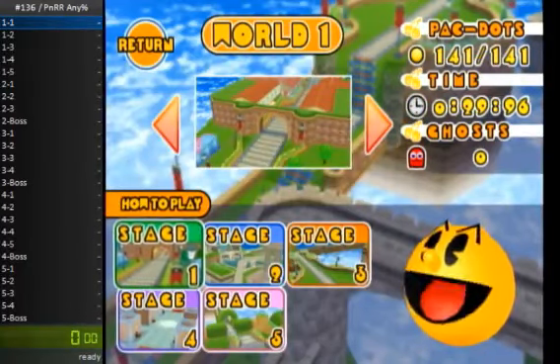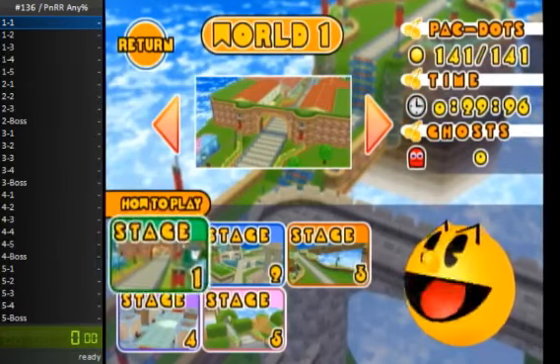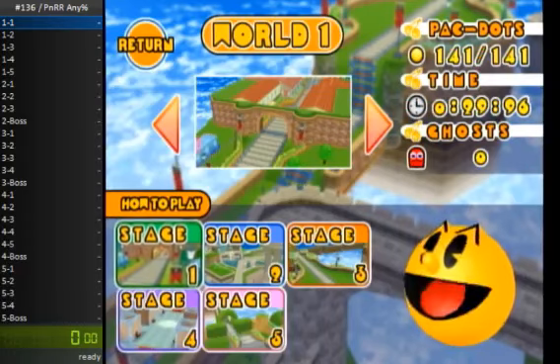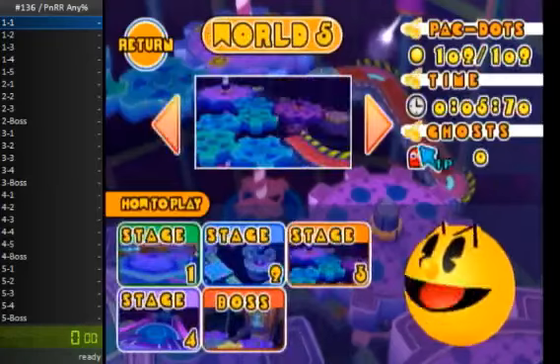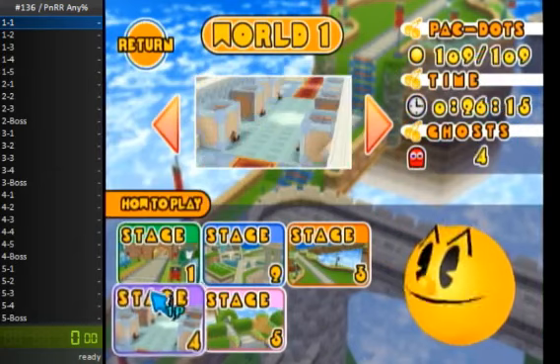What is up, I am SuperviperT302 and this is my Pack and Roll Remix Any% submission for SGDQ 2018. So this category — I'm submitting Any% — basically I just start at 1-1 and end at World 5 boss, no restrictions. Timing's gonna start as soon as I select the first level, so let's get going.